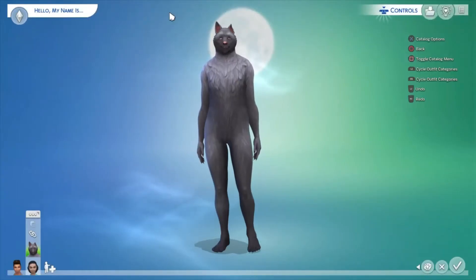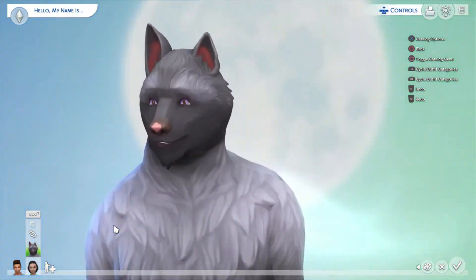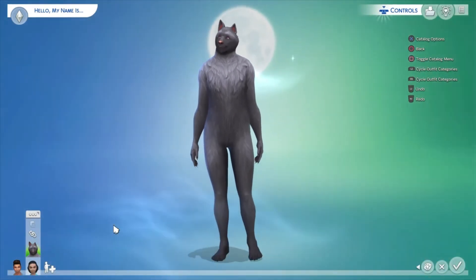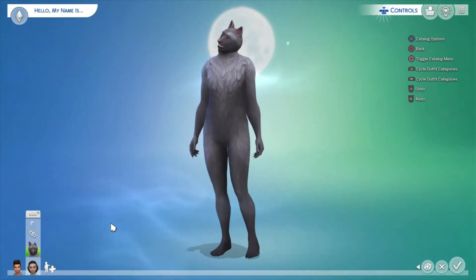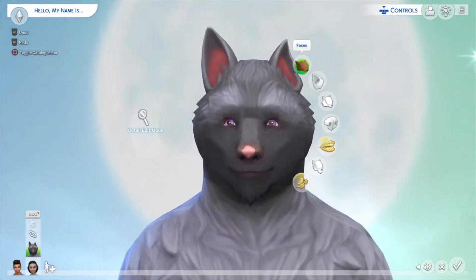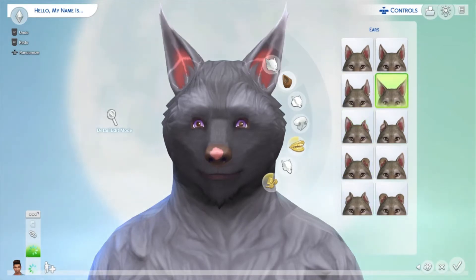Here we are in CAS and it looks absolutely incredible — I am in love with this so much. I think we'll look at the werewolf form first and then the human side as well. Let's look at the ears and stuff — I am so excited. Look at all the different ears there are!